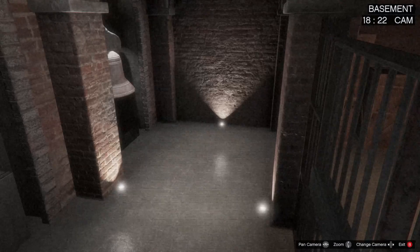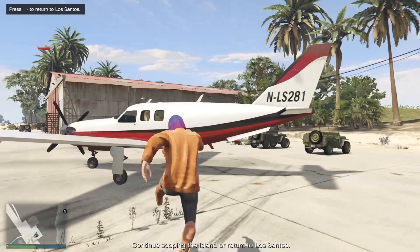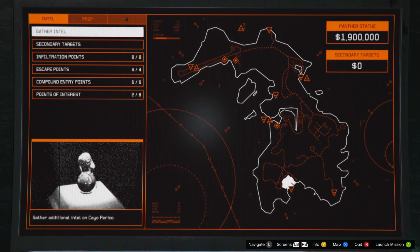Scroll through the cameras until you make it to the one labeled basement. When you have arrived at the basement camera, pan to the left and locate the Panther Statue. After it has been located, leave the island to complete the Gather Intel mission. After the Gather Intel mission is complete, you now have the Panther Statue as your primary loot target.